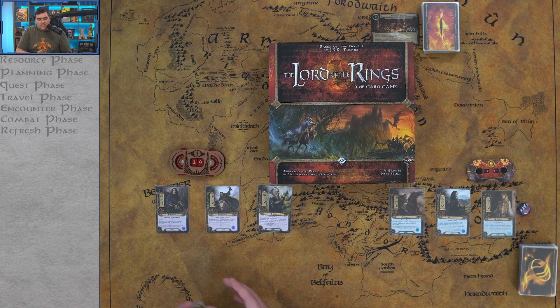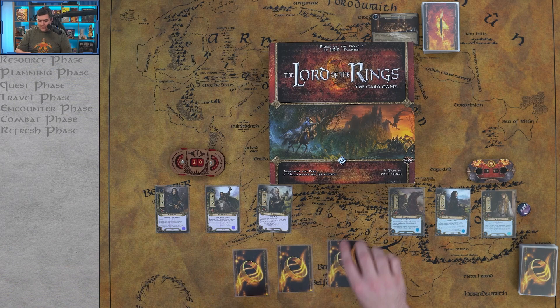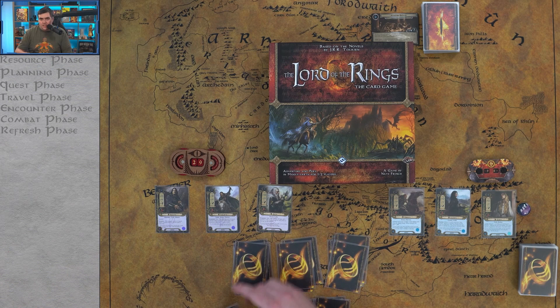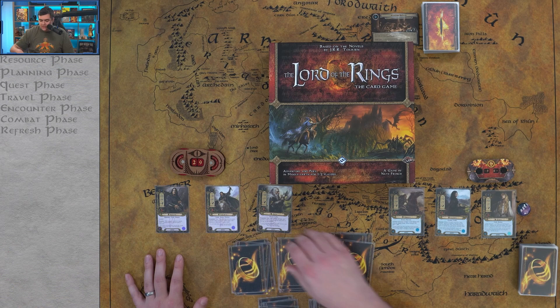We're going to be playing as if we were playing two players — sometimes called two-handed — with the leadership and spirit sphere decks. These are not necessarily the decks I would play to win the game. These decks are meant to help you understand how each sphere functions, not necessarily the best way to play. I would probably lean into a bi-sphere deck using heroes from at least two spheres, or a tri-sphere deck for a well-rounded hero lineup.